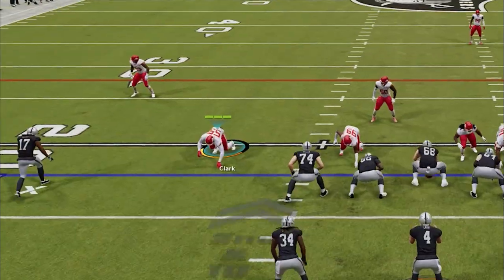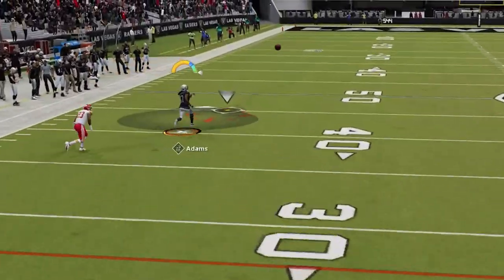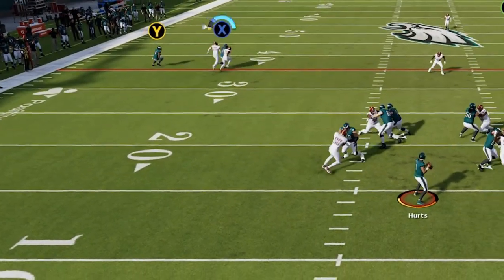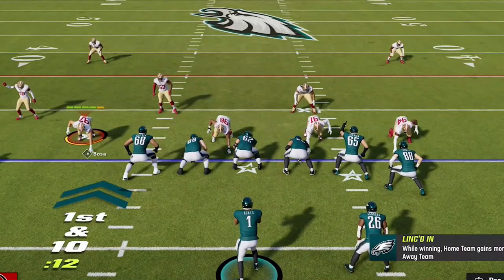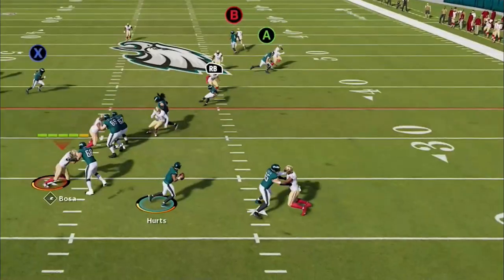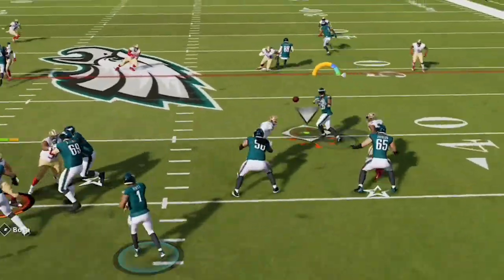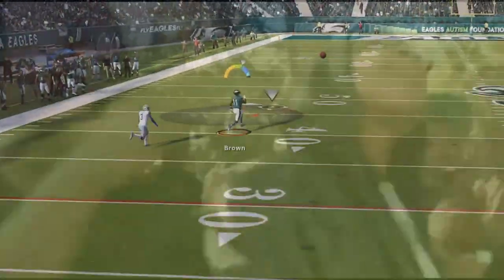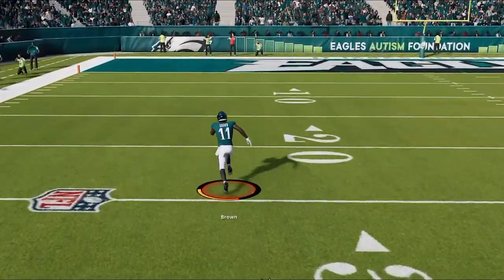These are the most overpowered routes in Madden 23 that no one knows about. They can score instant touchdowns, get open against any defense, and are guaranteed to drive your opponent crazy. If you want to see the glitchiest routes in Madden 23, stick around after the intro.